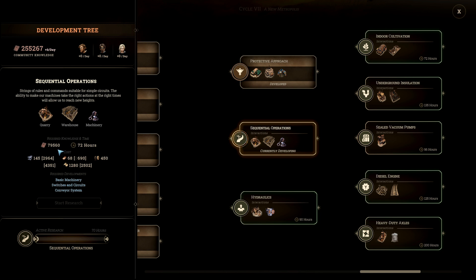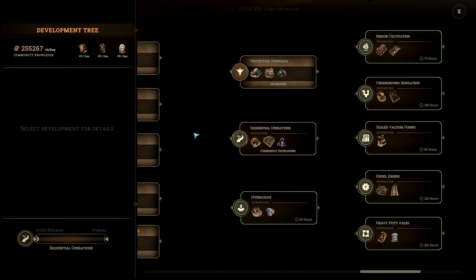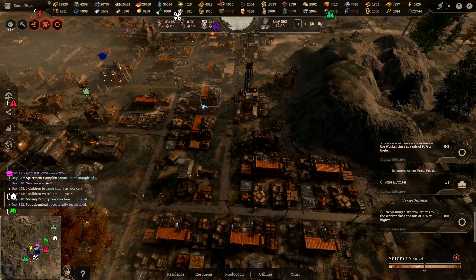We've got the knowledge — got that. Oh, it's currently developing. If I'd used my head and looked — it's currently in research. We're on slow speed, so let's try and hang on with our warehouses.